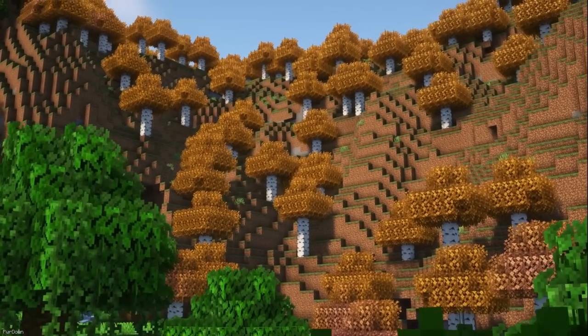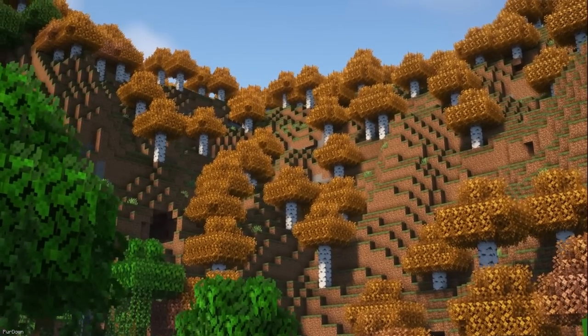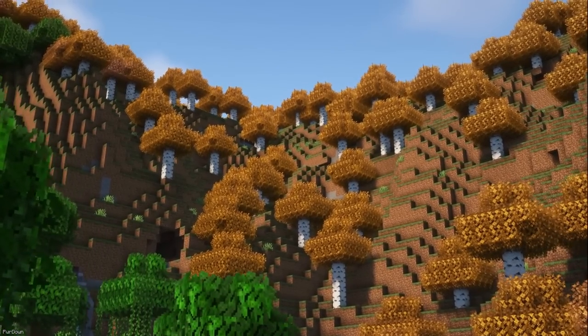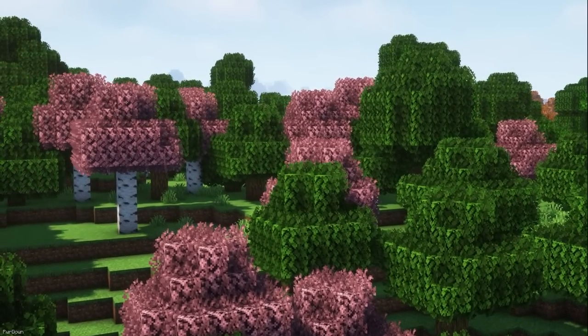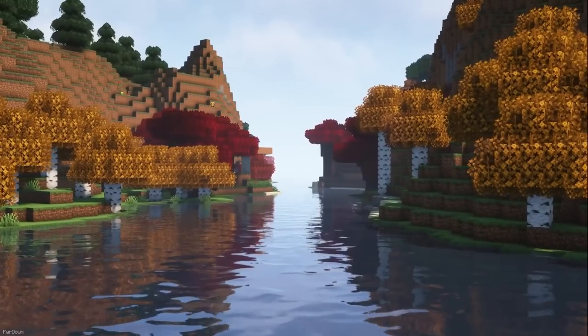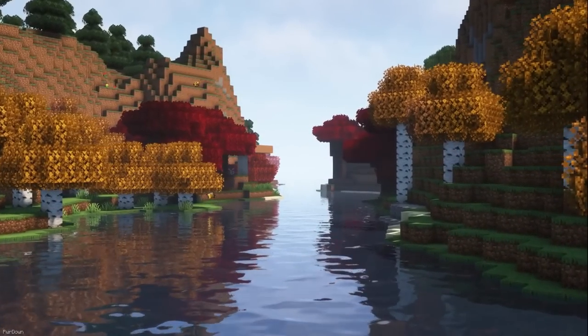Alternate Leaves will start by making Leaves bushier. Leaves can also change color depending on the tree and biome, so from now on you might come across trees which are pink in color or gold. There are also a few more minor changes, like seeing Leaves resting on the floor.